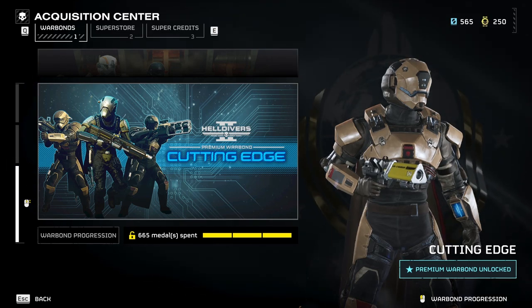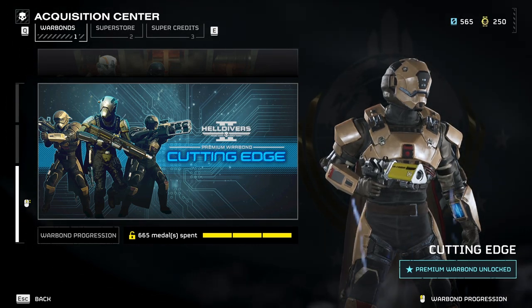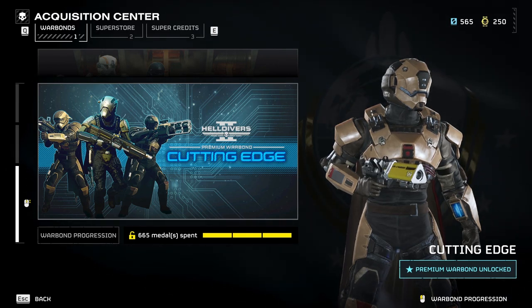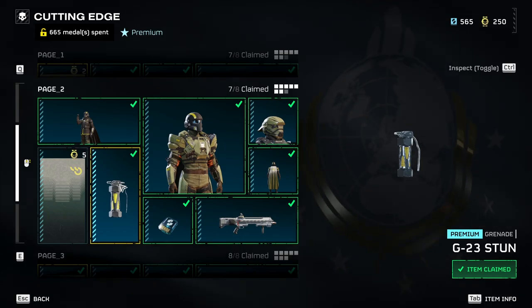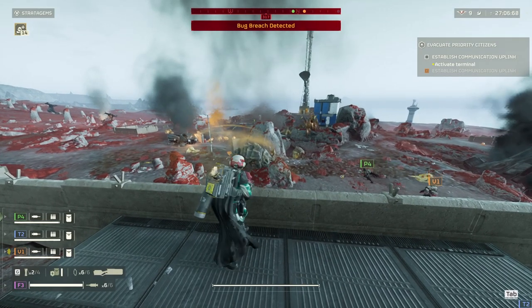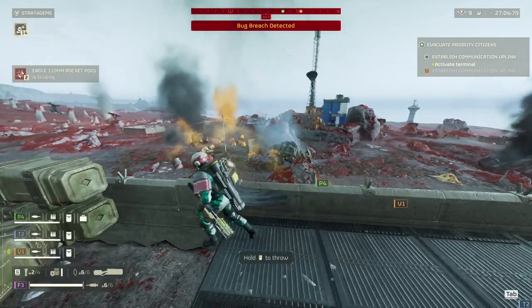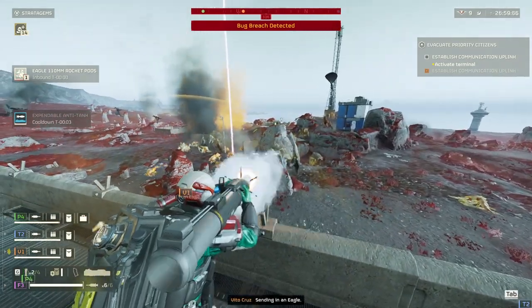The new stun grenade is one of the latest additions to the Helldiver's arsenal. If you don't have this yet, you can grab it from the new cutting-edge Bring Me More Bond. This grenade stuns pretty much anything — the utility is insane. It has a pretty long stun duration, and using it with your explosive and anti-heavy assets, you're basically trivializing heavies at this point.